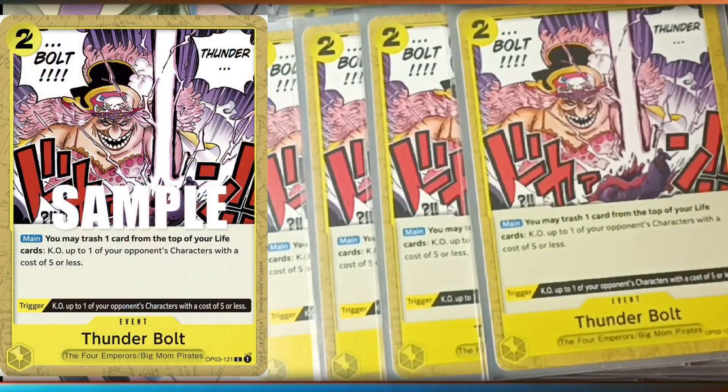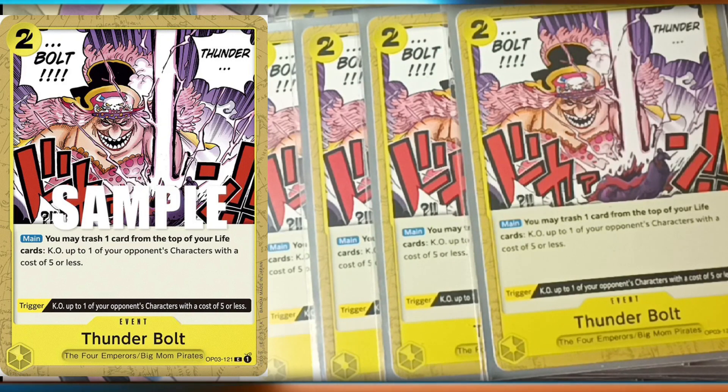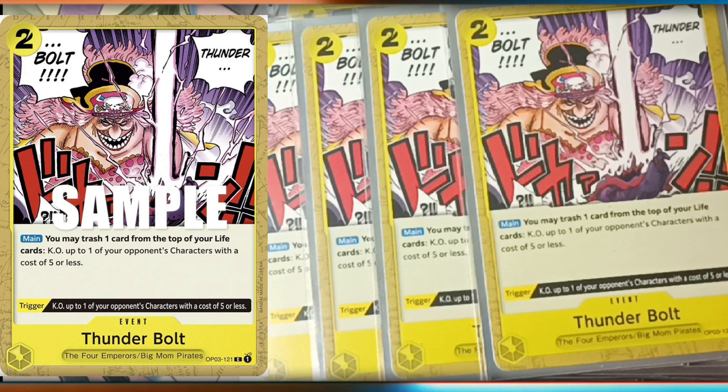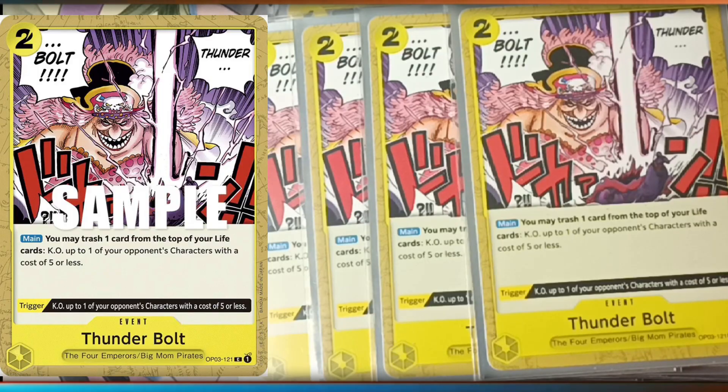I do run four Thunderbolts as well. You're trying to get to that two-life mark to get Yamato running. Main effect: trash one card from the top of your life and knock out one of your opponent's characters with cost five or less — really good, because you're getting rid of a whole cost-five character. Trigger: same thing — knock out one of your opponent's characters of cost five or less for the low cost of two DON!!.